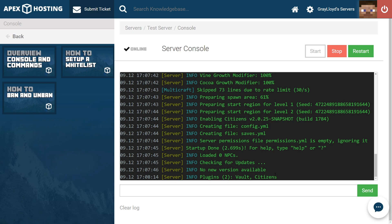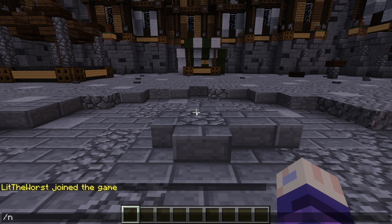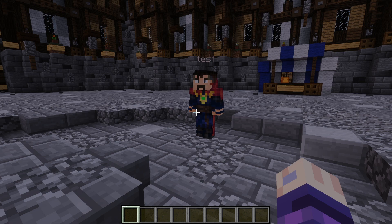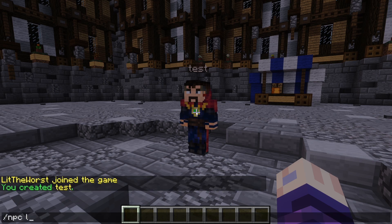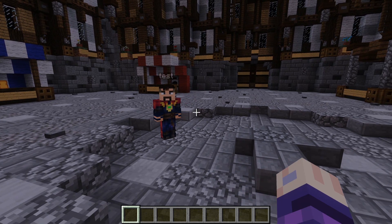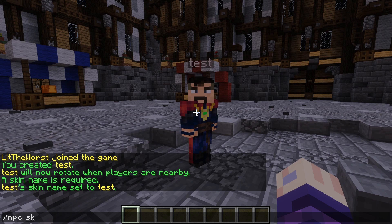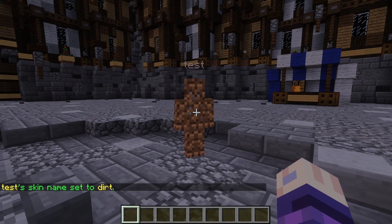Now I'm going to show you how to fully utilize Citizens. There's almost an unlimited number of things you can do, but first I'll show you how to create one. Type /npc create and then a name — for today's purpose we'll name it 'test'. It's going to drop a citizen in the direction you're looking. If you point at a citizen and type /npc look, you can have it set so that the NPC looks at you whenever you're nearby, and you can configure how far or near you need to be. You can also change the skin — type /npc skin dirt, for example, and it'll change it to a skin modeled after a dirt block.